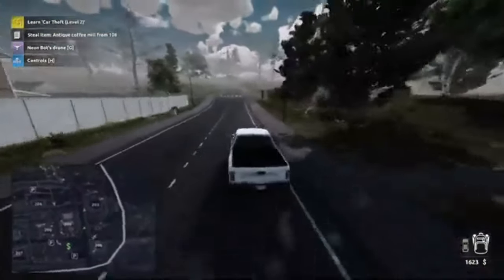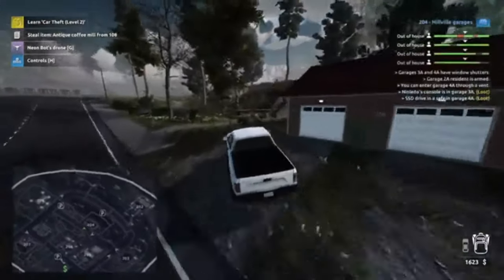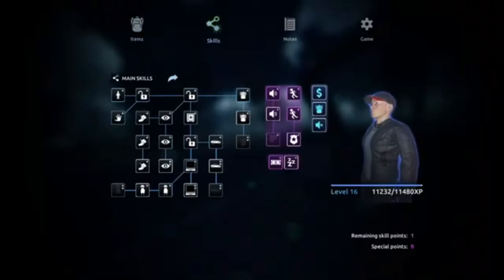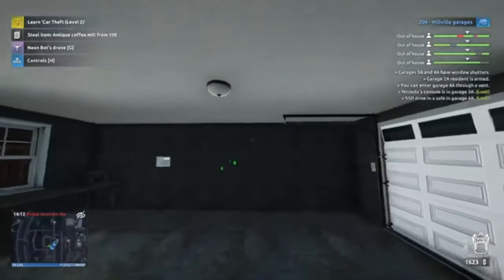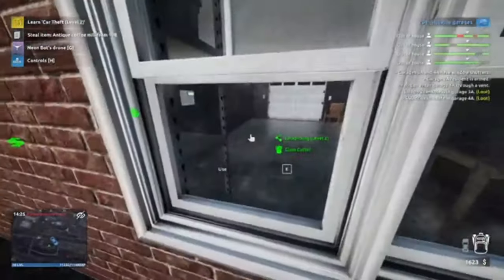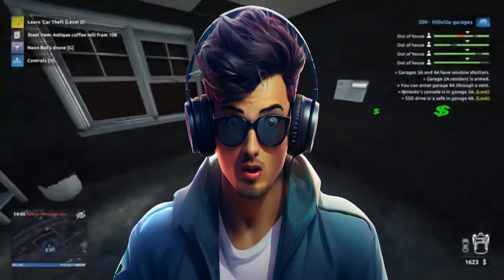It wanted us to plant something in garage 204 which is here. What do we need? We need about 250 XP for the skill points. What we could do is have a look in these garages and see if there's any bits we can steal. We know no one's in these garages at the minute, so we could just look and see if there's anything we can steal to get the XP up.